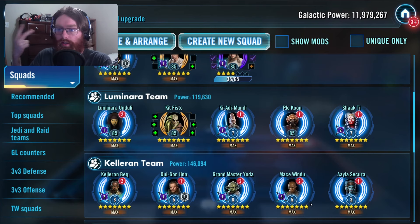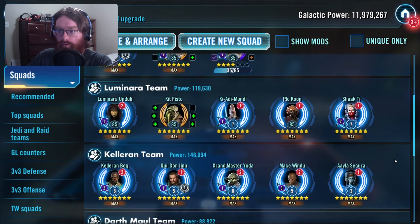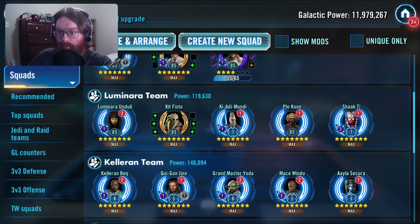On my main account I bought the $20 pack where you got Luminara, Kit Fisto, Plo Koon, Eeth Koth, and Qui-Gon Jinn all to Relic 5. So I'm now in the predicament of needing to gear up Luminara, Kit Fisto, and Plo Koon to Relic 5, and push Aayla Secura to Relic 5 maybe, so I can get better rewards.